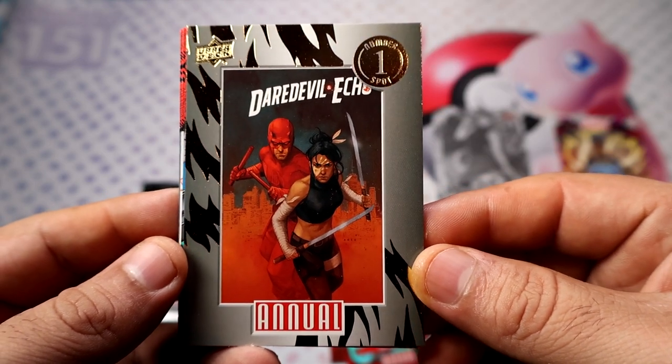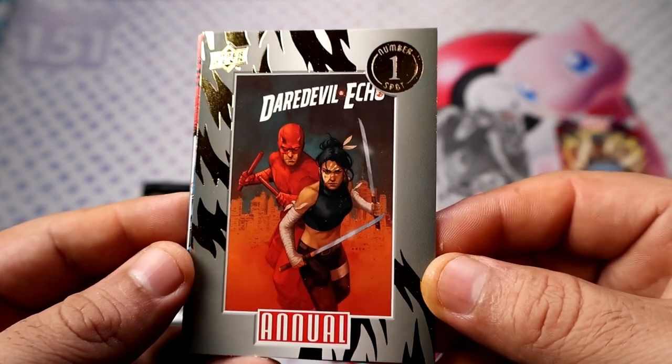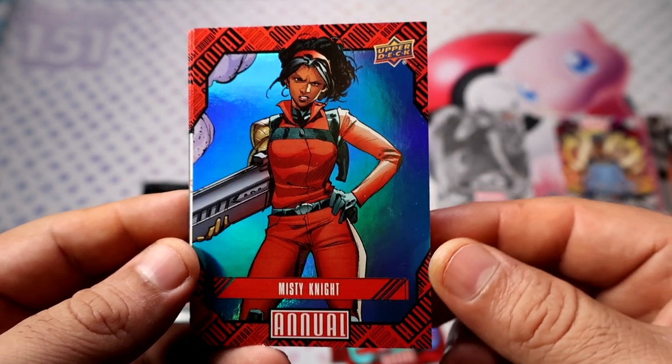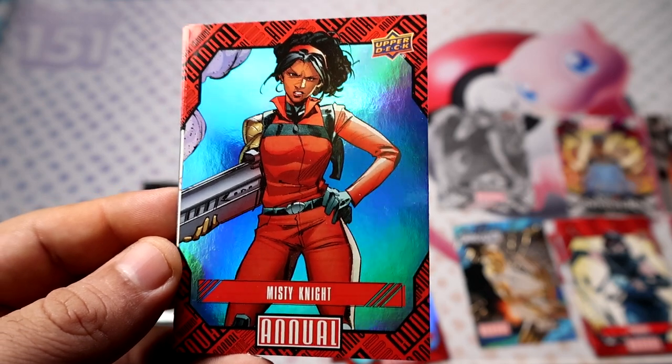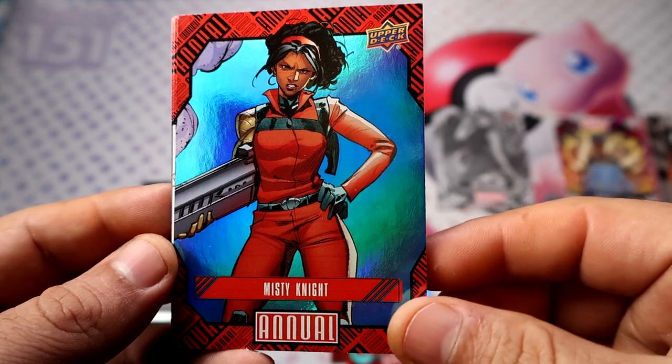Talia or War Road — there's another insert here. And this one: Daredevil and Echo. Mr. Night on the blue. I think I'm getting a lot of repeats on the blues, but I'm not gonna complain since we already got a nice autograph.